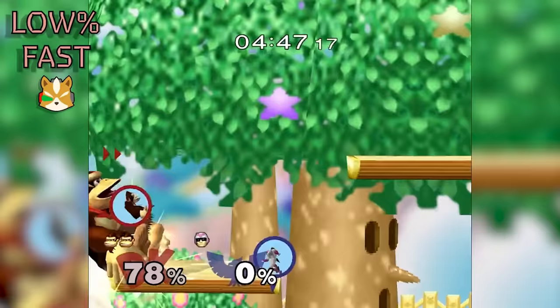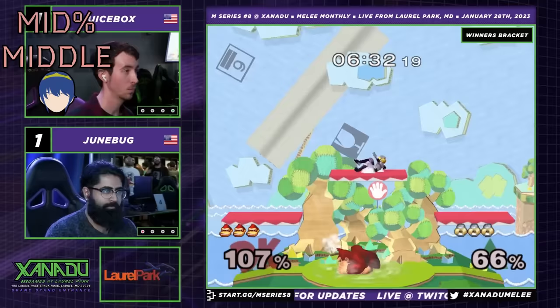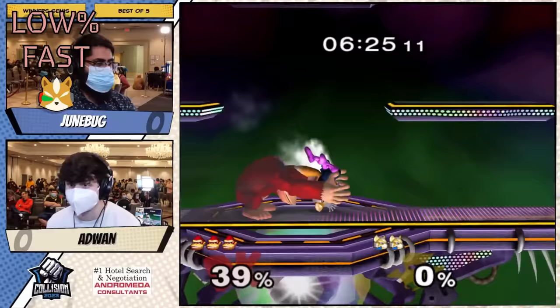Up-air is an amazing move. It auto-cancels, comes out fast, and sends at a perfect angle. A fundamental in DK's combo game is knowing how to use a platform. Positioning is one of the untold fundamentals of Melee combos. Getting to a platform with an auto-cancel full-hop up-air or a cargo throw can enable you to still follow up while reducing the distance between you and your opponent and the blast zone.